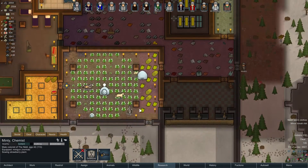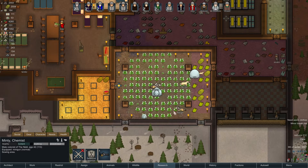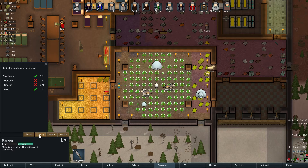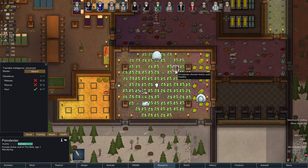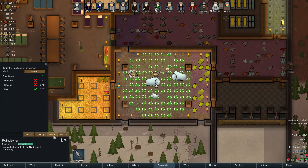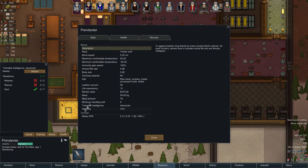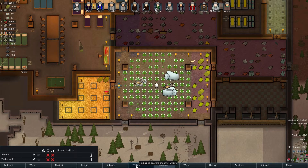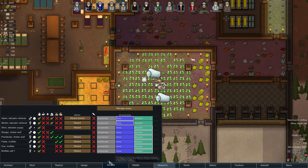Let's have a look at our latest — Poindexter and Ranger, our new wolves. Very exciting. They're being trained for hauling but none of them are quite there yet. I should have thought about what wolves eat — raw meat, corpses, meals, processed foods and kibble. Okay, we are going to have to let them roam around. Oh, there's another timber wolf on the map.